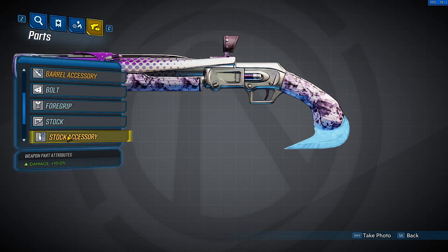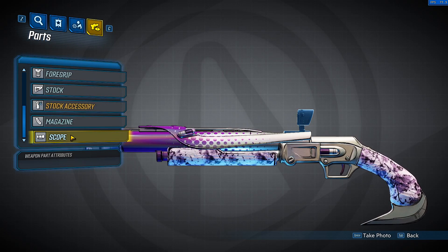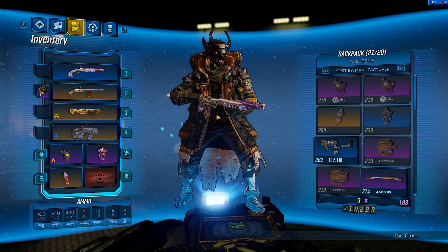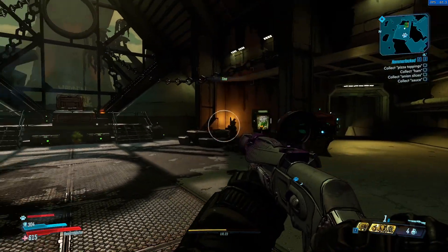Here's the stock accessory. This stock — especially black here — is plus 10 damage. The magazine: nothing. Scope: nothing. But yeah, this is a really cool looking gun and that skin looks really nice. Let me go ahead and show you guys exactly how to get it.